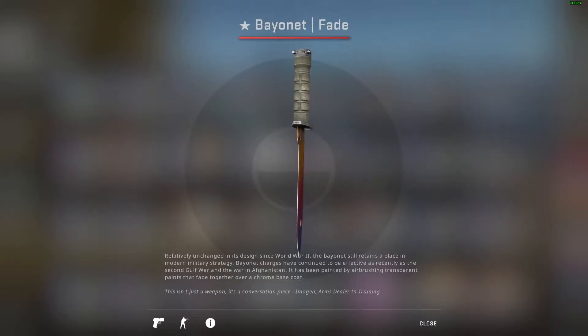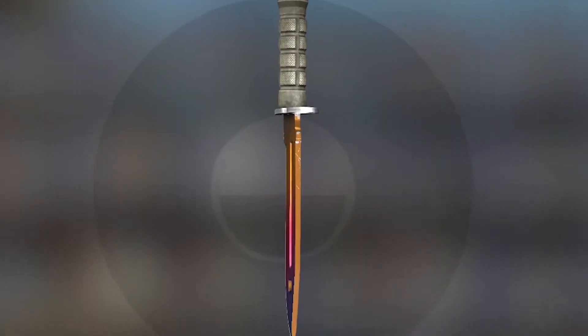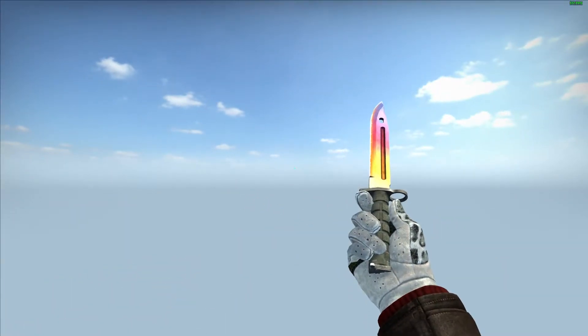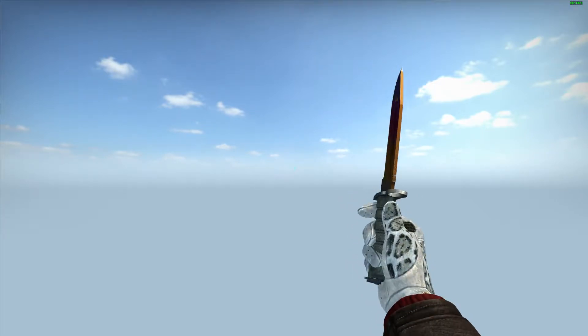But something is very, very rare about this knife that I will tell you about in a bit. For now, as we are inspecting the knife in game, as you can see, there are quite a few scratches on the side of the knife that are quite visible. This of course makes the knife look a little bit rough, but apart from the scratches, this knife is still absolutely insane — and I will tell you the reason why.